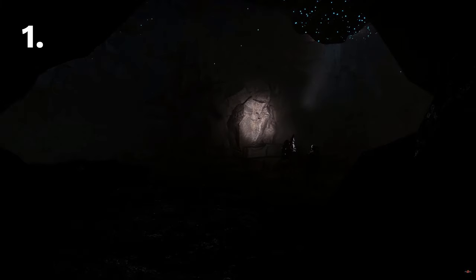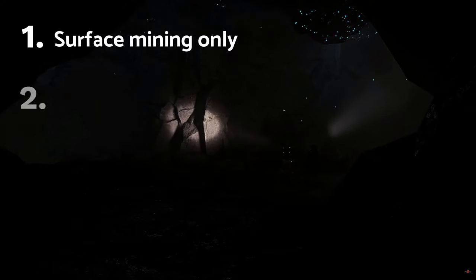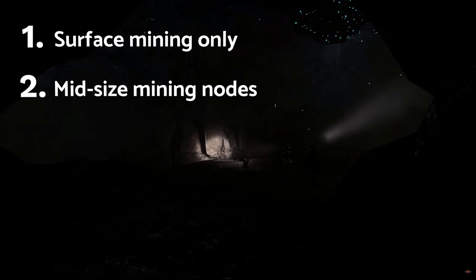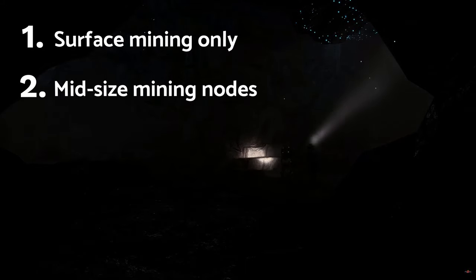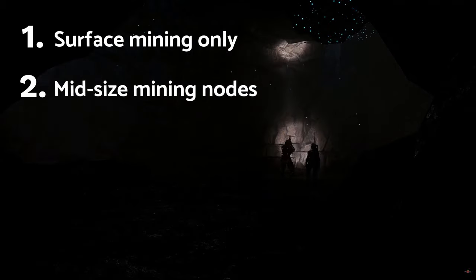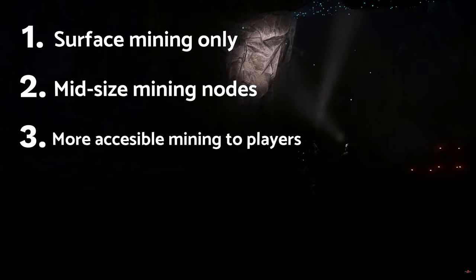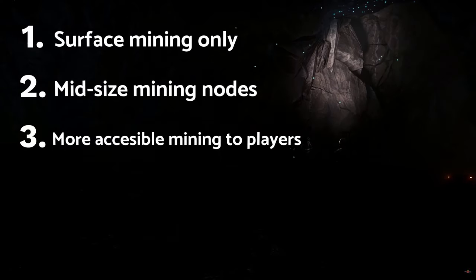So there are a couple of important points to this text. One, the vehicle is meant to mine only on the surface. Two, it will interact with new mining nodes which are larger than the hand-mineables but smaller than the giant boulders that ships handle. And three, it will allow for most mid-sized ships to essentially become inclusive mining transports.